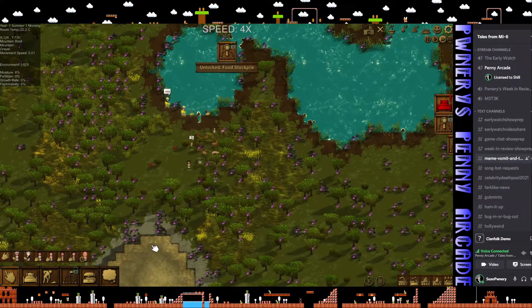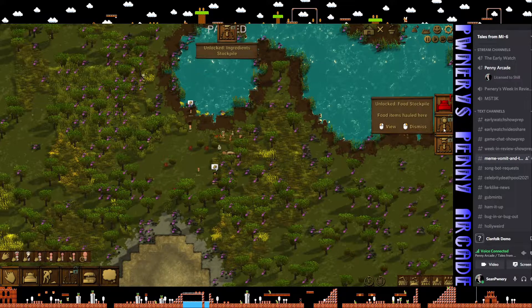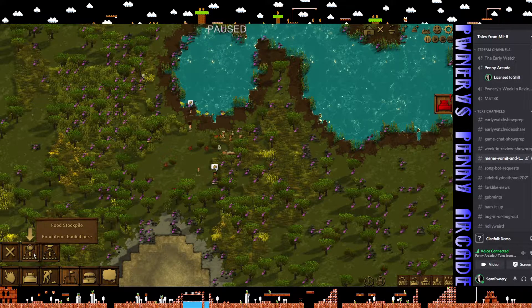Now what's going to happen is as you start doing your stuff, you will unlock technologies. Your colonists will have these ideas, thoughts, and whatnot. For instance - hey, we should have a food stockpile. I'm like, hmm, that's a pretty good idea.